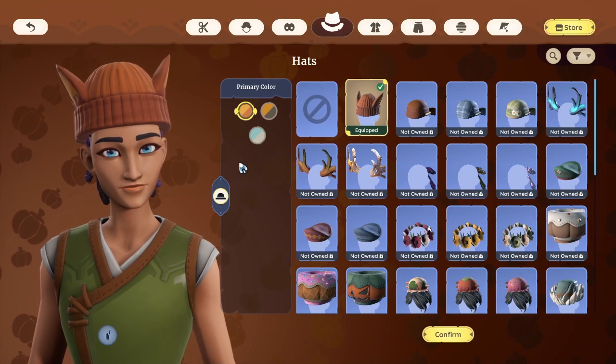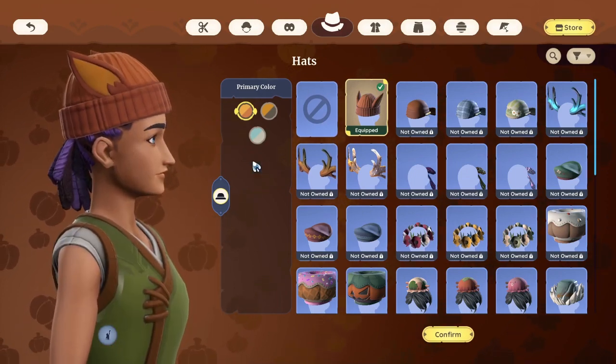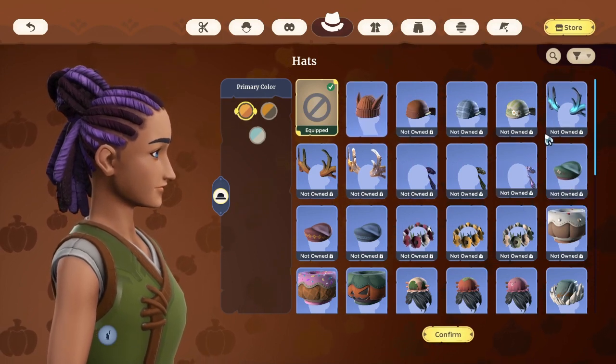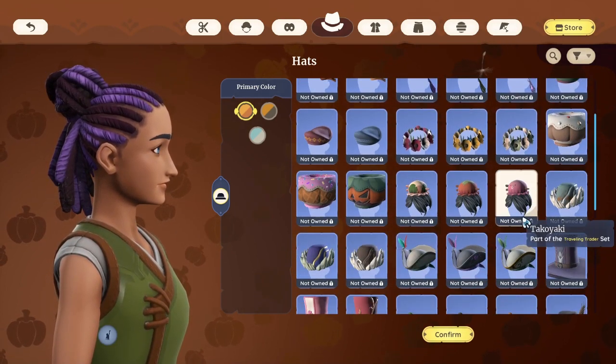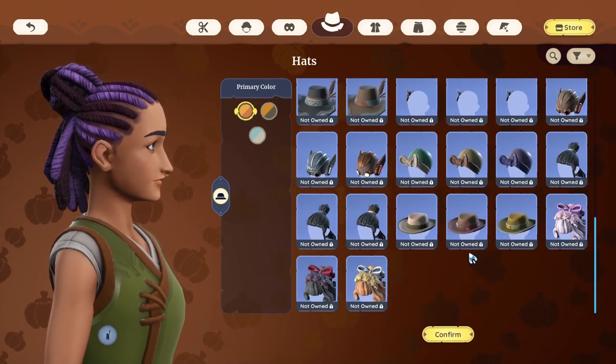Hats — we can place a hat if it's winter time, but we're not in winter right now. As you can see, these are all different types of hats that you can unlock, but again with real money.